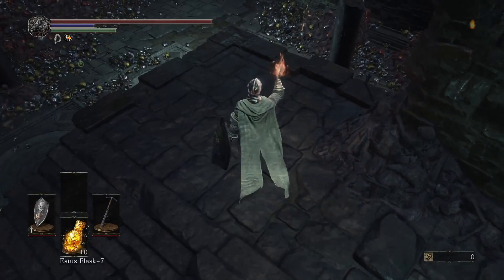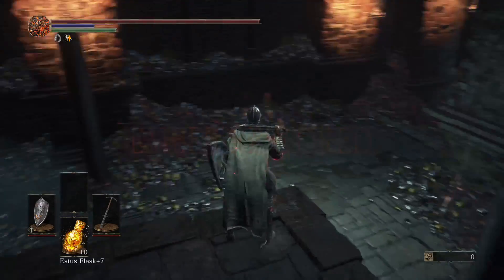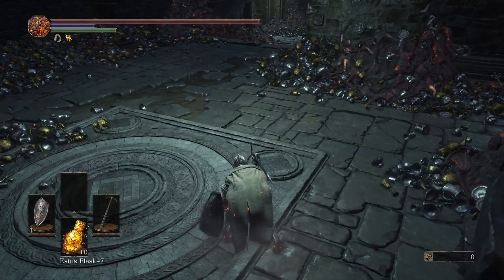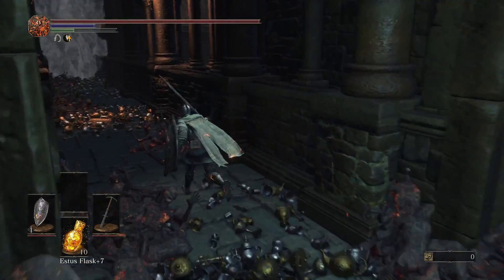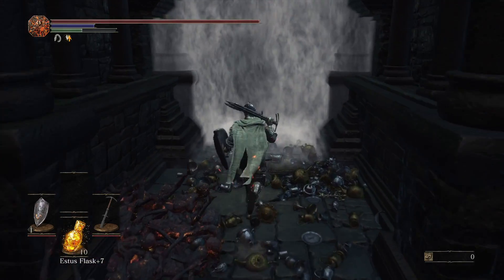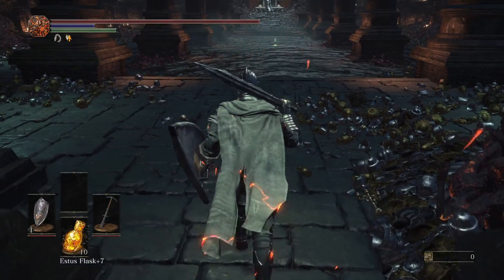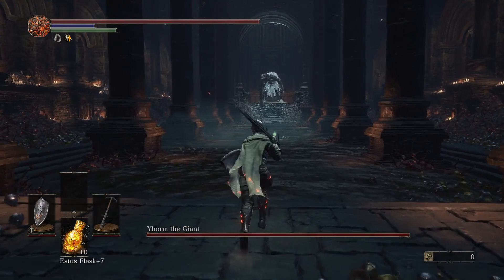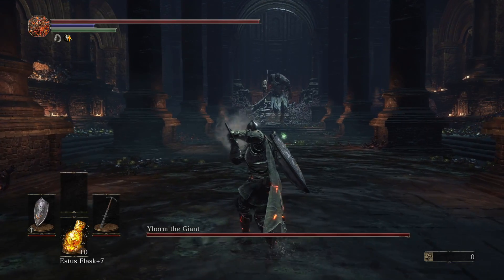Now this sword has a special use. The first time I used it I didn't understand how it worked, but you have to hold L2 for it to charge completely and it has two charges. You'll see wind appear and then you have to continue to hold it until it's fully charged — you'll know because there will be a sort of explosion around the sword.